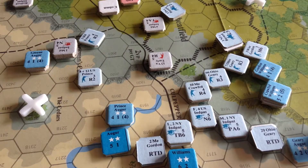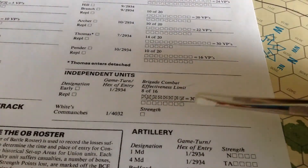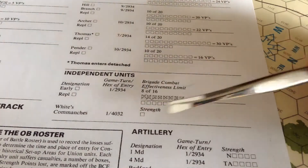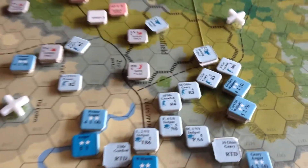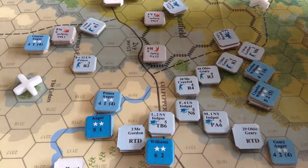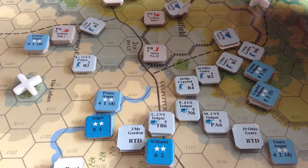This is the situation after the Union fire. They did fairly well too — they blew away one of Early's regiments. Early is now Brigade Combat Effectiveness because he's reached 8 of his 16 possible points, so that brigade can't really be used for offensive combat anymore. Early's Brigade is all used up. The Union also caused some casualties on the battery stack. Now they'll be doing the melees.